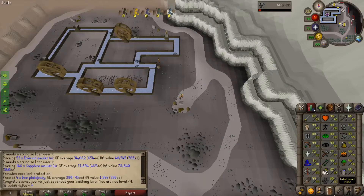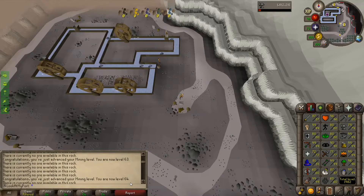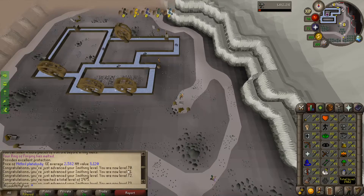We're just shy of the level 80 milestone for more league points. Along the way — very, very towards the beginning, to be honest — we got level 70 smithing, which is going to allow us to do something.